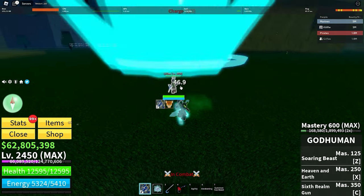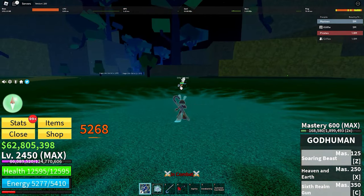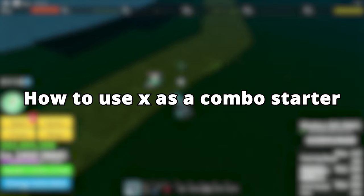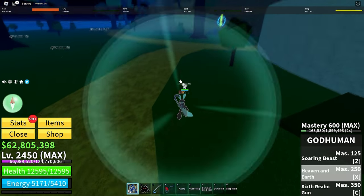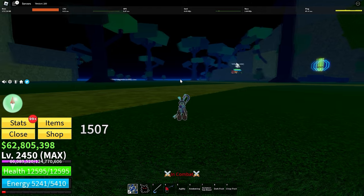There's a ton of other moves you can use. Not near as good as a C move, but there's also a few ways you can use X as a combo starter. If you hit someone with X, there's a moment that they can't move, so it gets you a pretty free acid click. This is good to do as a gun main or not, because it breaks their observation for a few seconds.